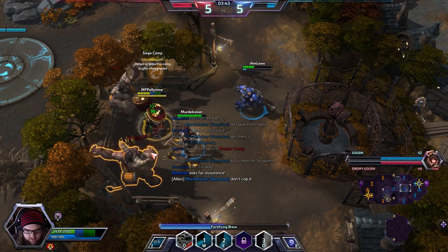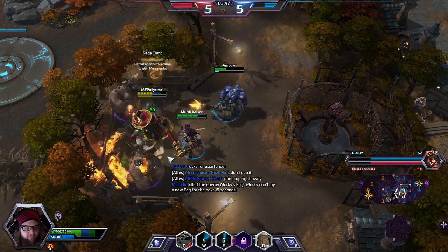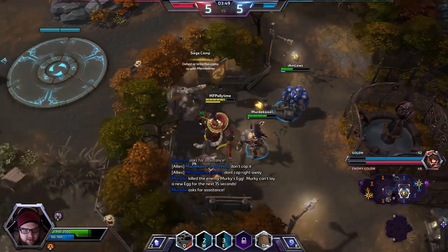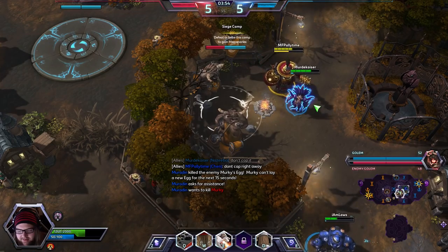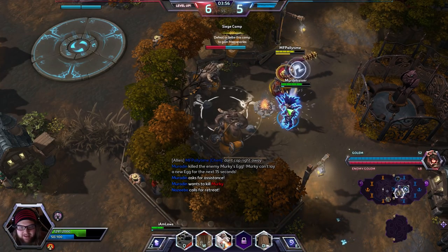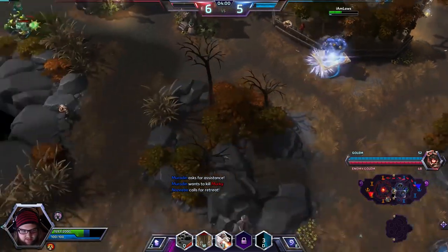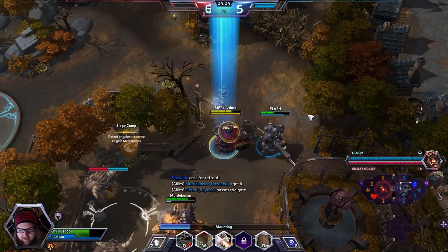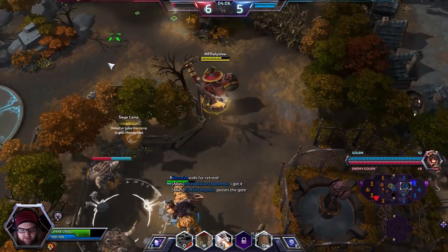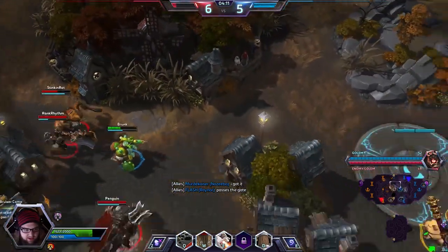Don't cap right away. Okay, we're on the same page. Good. Looks like we have some competent players on our team — I'm happy about this. The enemy Murky almost capped it. The enemy Murky has scouted us doing this, but looks like he's going to be pressured away. I don't know if he has an egg down or not yet. The only reason I decided to stay with Zebra was because we were scouted. I want to make sure we don't lose this to the enemy team ganking.